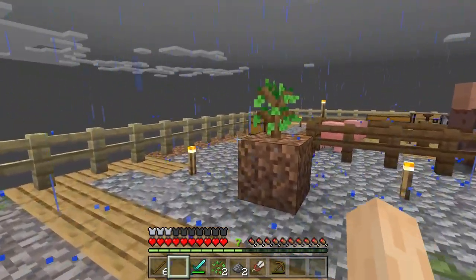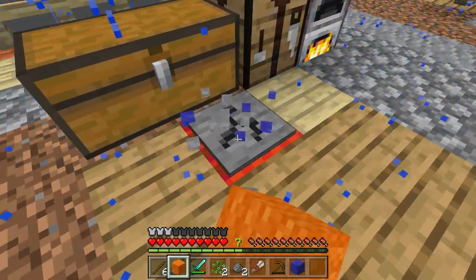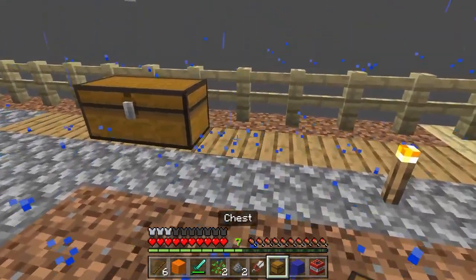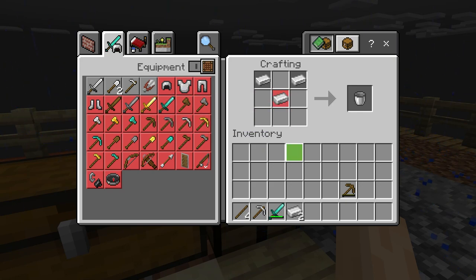Get out of here - there we go. It's starting to look a little nicer, I love it. Carpet - yes! Get some carpet, we can make some beds. We got some emeralds and some iron - awesome. Golden apple - that'll come in handy. Our pick's almost dead, so let's make an iron pick. Let's put some of this in here so we don't lose it. Made an iron pick. Infinity one - nice.